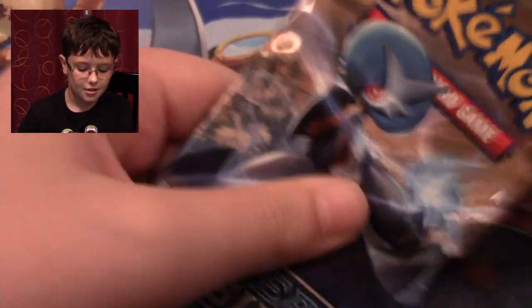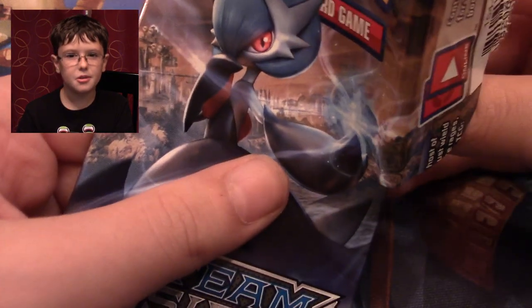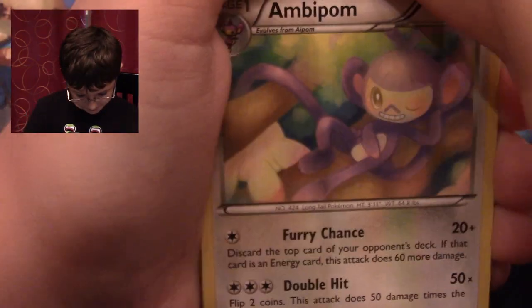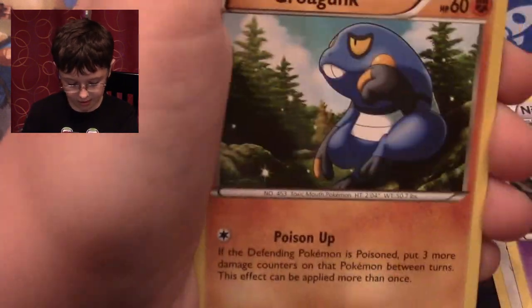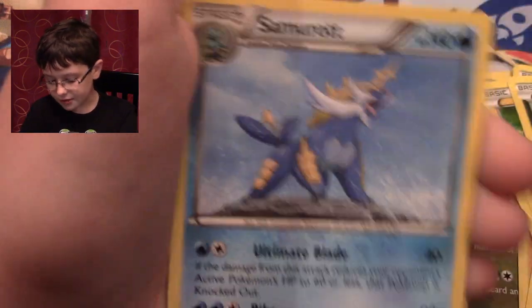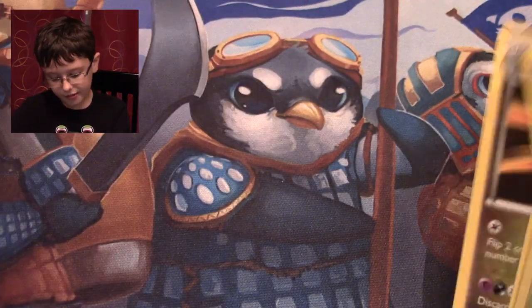Let's start with the Mega Aggron pack. My first pack contains: Ambipom, Nidorino, Snivy, Froakie, Tynamo, Klink, Joltik, Pawniard, Murkrow, and a Samurott Normal Rare. Not the best way to start off the first pack of the video, but I hope I get something really good in this Primal Clash pack.